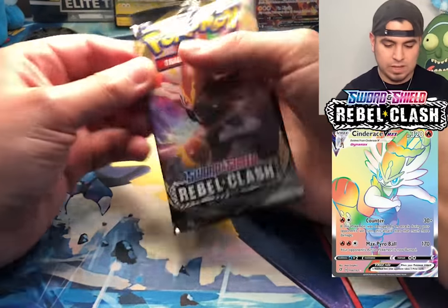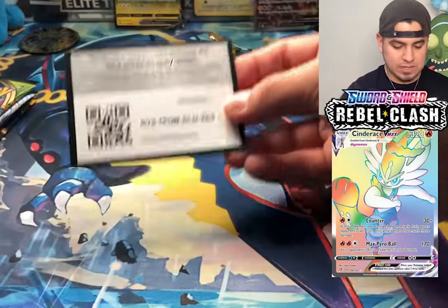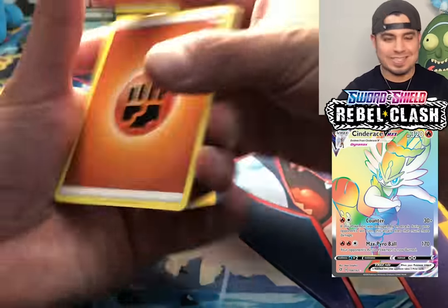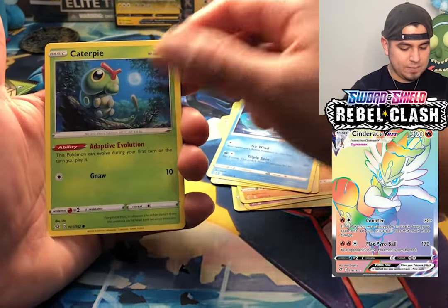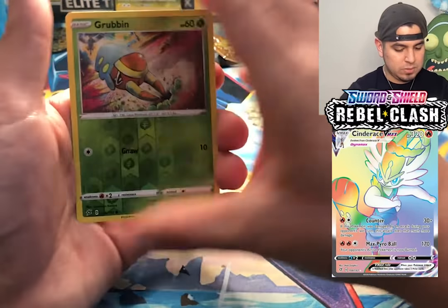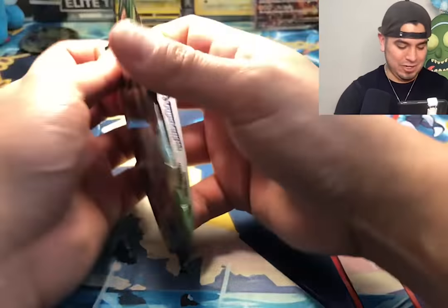We've got a Rebel Clash pack — I don't know anything in this set, but I'll open it for you guys. If I get something special, let me know in the comments. Masquerade, Hatch Rim, Carkol, Snom, Grimmsnarl, Mime, Caterpie, Barbaracle, Arrokuda, Grubbin, reverse holo, and a Butterfree non-holo. So far the only hits have been the Jolteons and an Electrode holo.